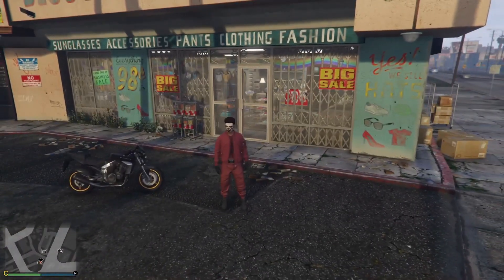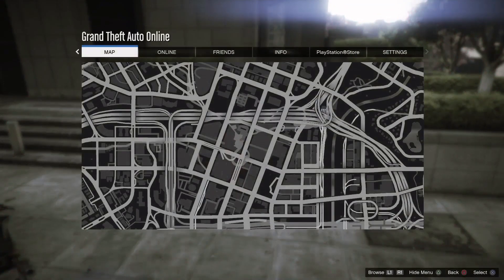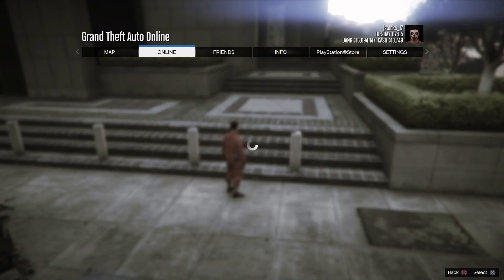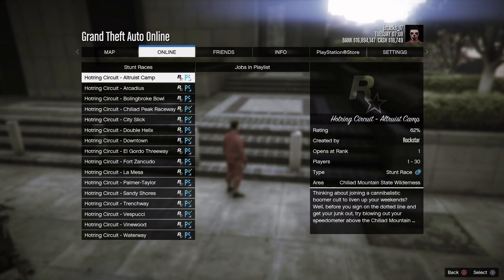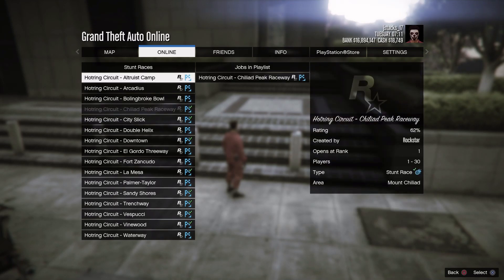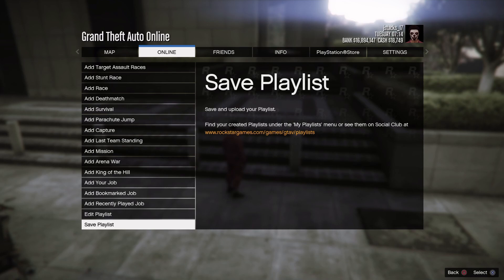Now we're going to get the IAA badge. Head to the U on the map. Press start, go to online, go down to playlist, and go to create. Add a stunt race — I'm going to use the Chili one. Go back, then go to save playlist. Name it whatever you want — I named mine 'IAA badge' so I remember what it's for. Now that you saved the playlist, I'll show you what to do next.